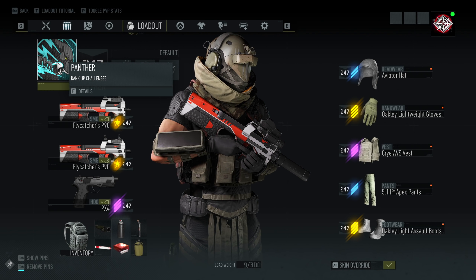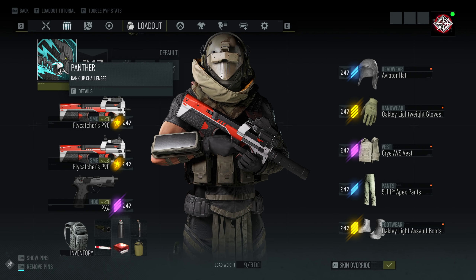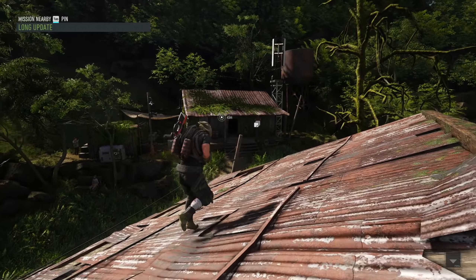We're running the Panther class today because I feel like everything's going to be quite close quarters. We're going to try and be stealthy - we'll see what happens - but first I want to go and speak to Haruhi Ito because she's got some side missions available for us.